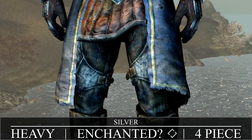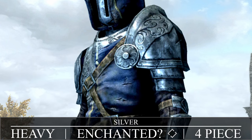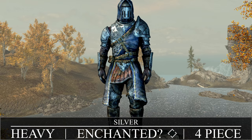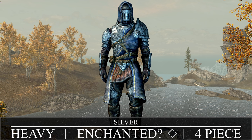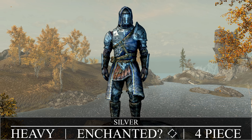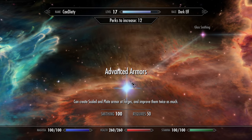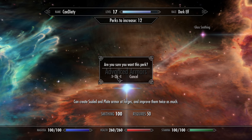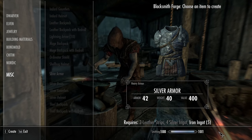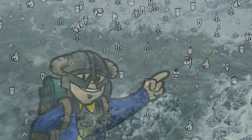Now we're onto armor that's brand new: the Silver heavy armor set. This falls under the same tier as advanced armors like Steel Plate. After unlocking Advanced Armors, the Silver Armor is found in the Miscellaneous section and requires silver ingots, iron ingots, and leather strips to craft. Defense stats sit comfortably between Nordic Carved and Steel Plate — Steel Plate chest piece has 40, Silver Armor has 42, Nordic Carved has 43. But if you'd rather not bother crafting it, the quest for the Silver Armor can help.